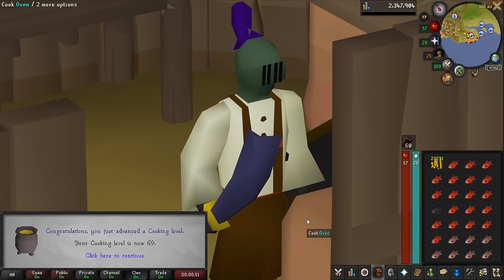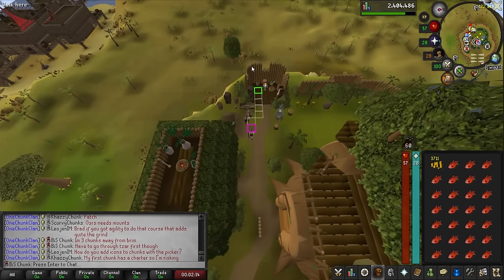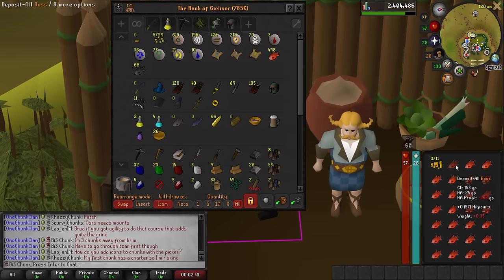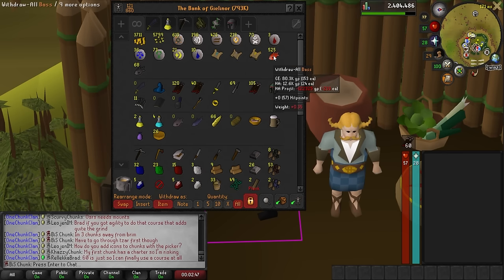There's the funny number — level 69 cooking. I spent a majority of my money and got all the bass cooked now. Looks like we have a little over 500 bass, so this should last us quite a while. I only burned close to 70, so that's not too bad honestly.